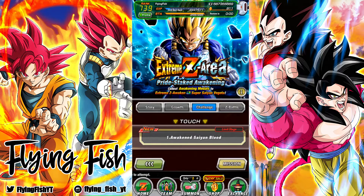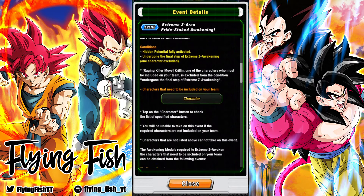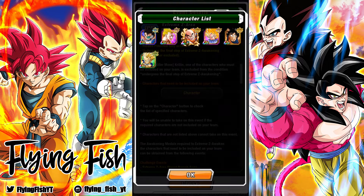We finally have the Extreme Z area for our boy Prime Battle LR Vegeta. This is one of the Prime Battle LRs, so you will need to bring a specific group of characters — those being the free-to-play Tarble, Super Saiyan 3 Buu Saga Goku, Prime Battle Krillin, Yardrat Goku, Namek Spaceship Goku, Training Goku, and Kaba. It's kind of a weird cast of characters.